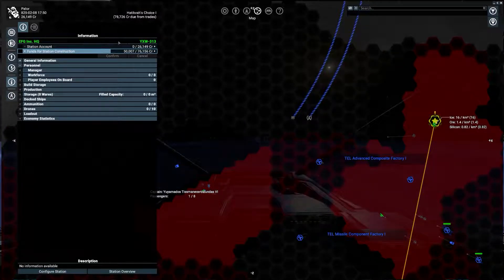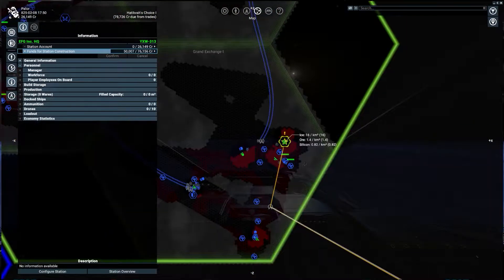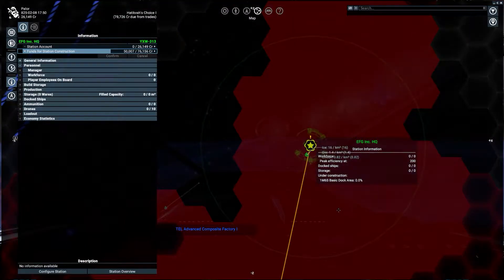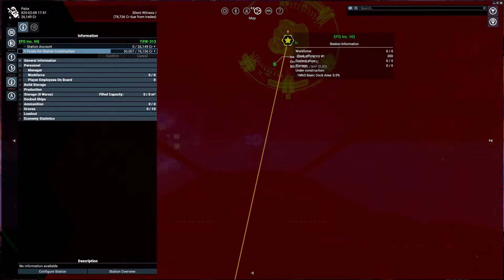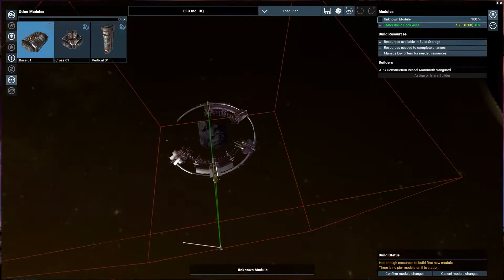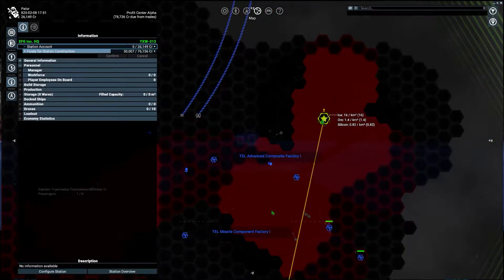Traders will automatically start bringing in materials, then come in and start building. It's going to take a while and need more than 50,000 credits — I tend to keep about 200,000 credits in the station at all times to keep construction moving forward. Another good tip: add additional builds to the queue so you don't have to rehire the builder. As long as there's more construction to be done, the builder will stay around and you won't have to keep paying 50,000 credits to bring him back. Later in the game that's not a big deal, but for now keep him on site. Right-click, plan build, and add a base to extend it out a few points.